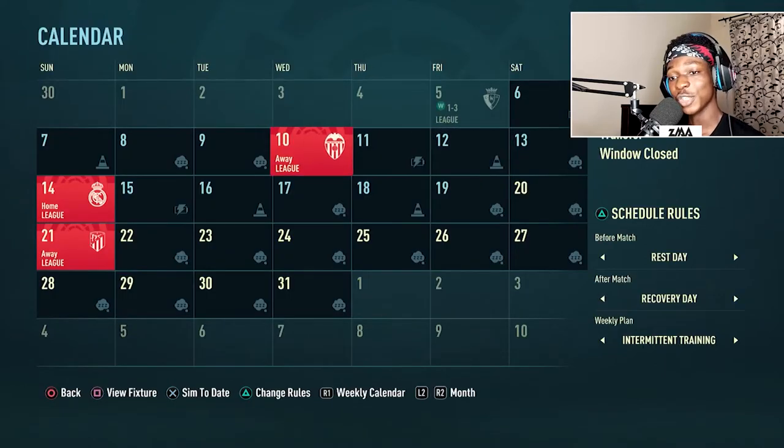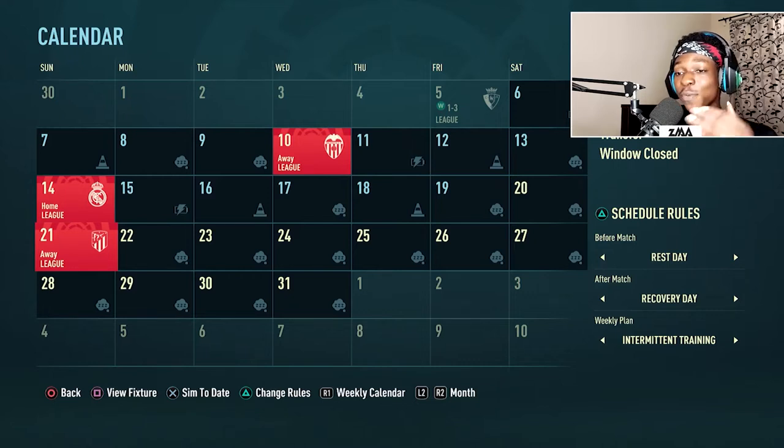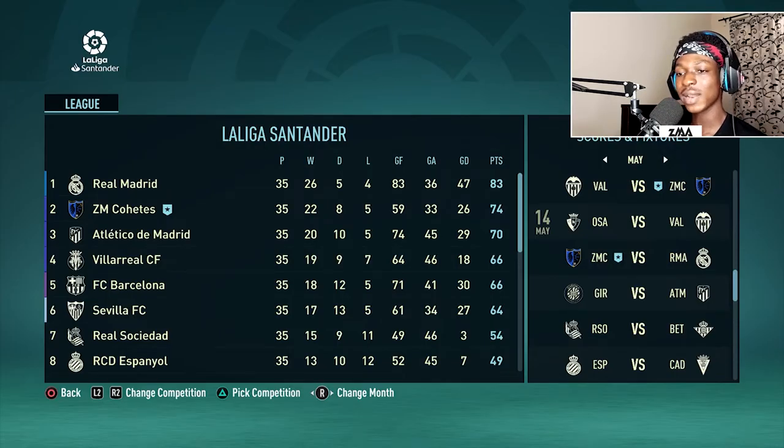We have three matches left in this episode: Valencia, Real Madrid at home, and Atletico Madrid away. I completely forgot that those were the last two teams we're playing. We're currently on 74 points — Real Madrid is nine points ahead of us and Atletico Madrid is four points behind us. If we lose to Valencia, Atletico could close the gap. But honestly there's not much difference between second and third, and I don't think we're losing our Champions League spot.